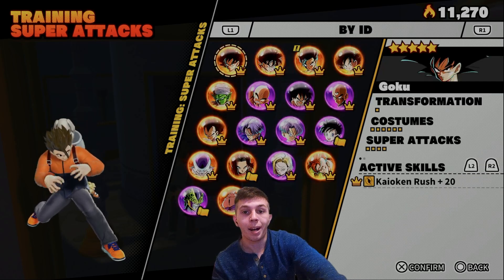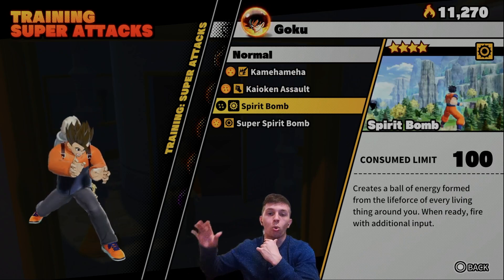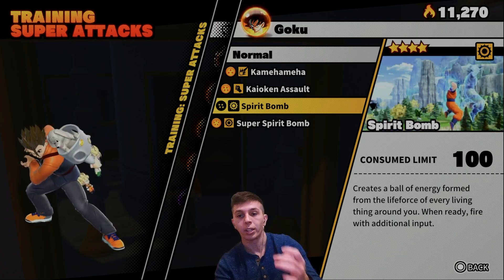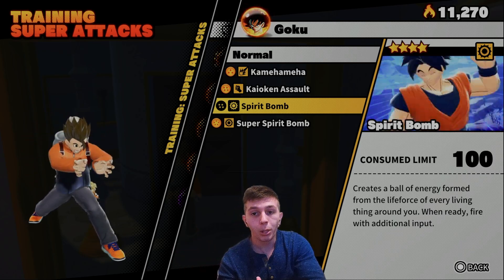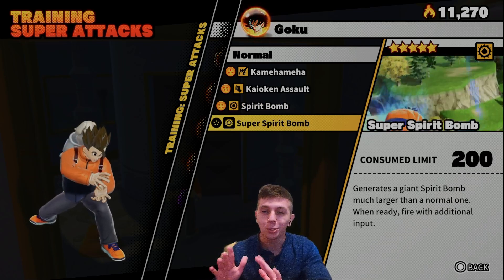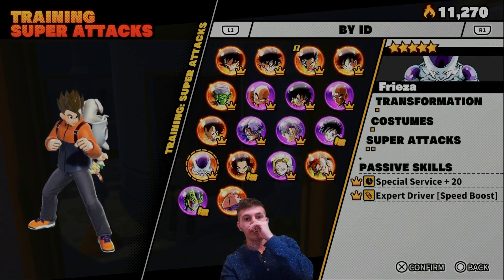This is one of my favorite super attacks that I used early in the game before Super Electric Strike and Special Beam Cannon — the Spirit Bomb. What's really good about it is you can kind of just hold it and wait until the Raider is in a vulnerable position. It holds the Raider in place when it explodes, allowing other survivors to land super attacks, melee combos, and whatever else. Spirit Bomb is good — but I want to make note: Super Spirit Bomb is bad. Never equip Super Spirit Bomb. Just use Spirit Bomb.